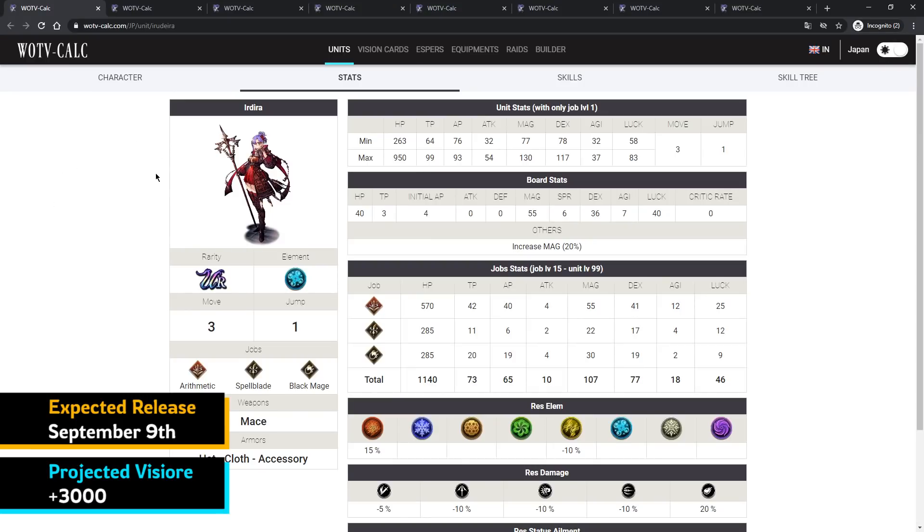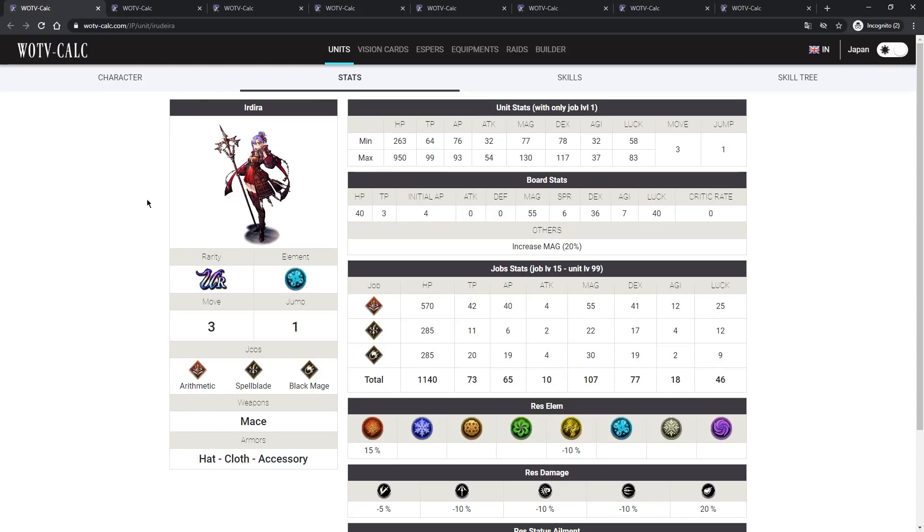The only way I'd pull on Idrilla's banner is if you're building an all-water team — if you have Miranda built up and a three or four-star Siren card, she's going to be amazing. She's a fun and unique unit, but too niche for free-to-play players outside of that. There are more versatile units coming in the next couple of months, so for me she's a pass.